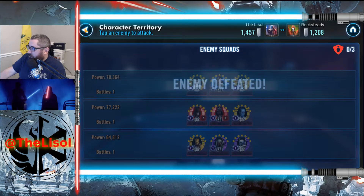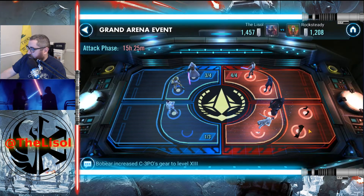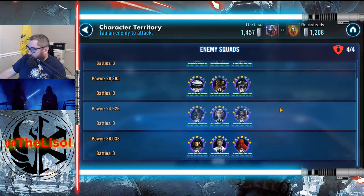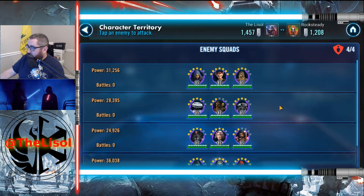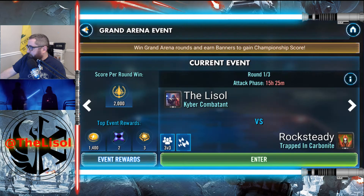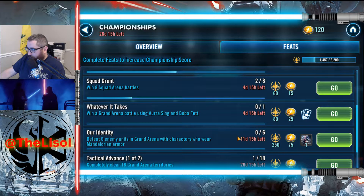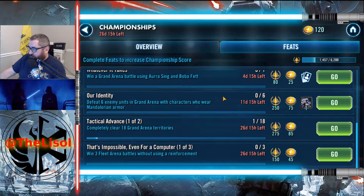Hopefully some of the guys on the back wall will be a little easier so I can run up some banners in case he makes a second run. He's got nothing on the back wall — I'm going to take advantage of this. Let's see what feats we got: defeat six characters with characters who wear Mandalorian armor. I've already got a team ready for that.